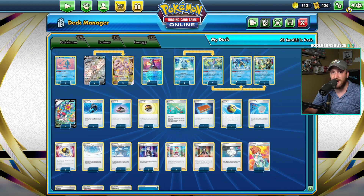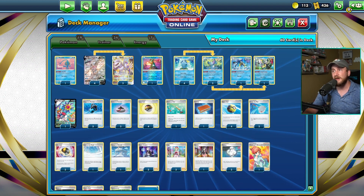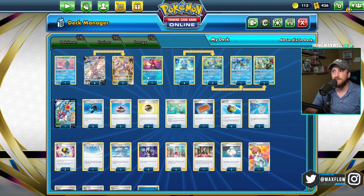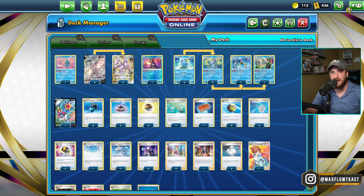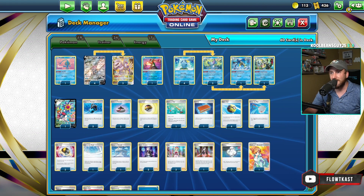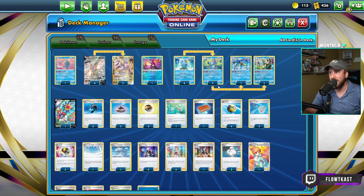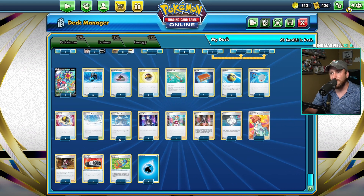Round three, we're up against Arceus Inteleon and we 2-0 Arceus Inteleon, which felt really good. That matchup is self-explanatory — you got to get a strong start and then you can clean it with Starmie V if you need to. He was kind of dead drawing and we just won from there. So we're 2-1 going into the lunch break.